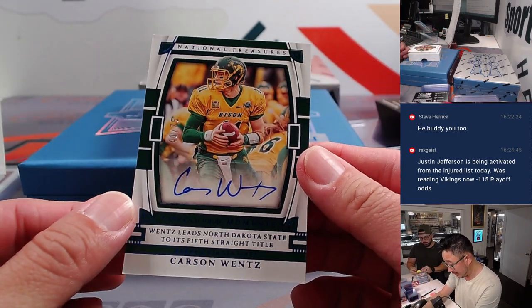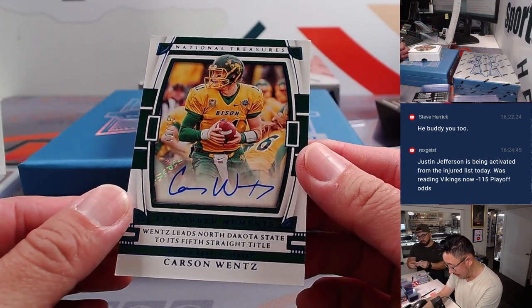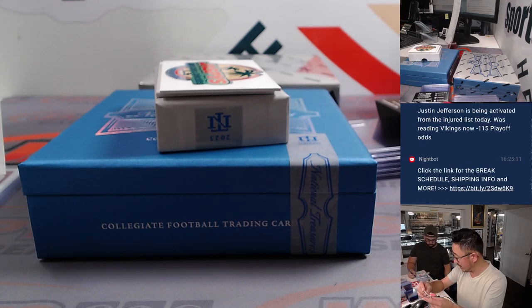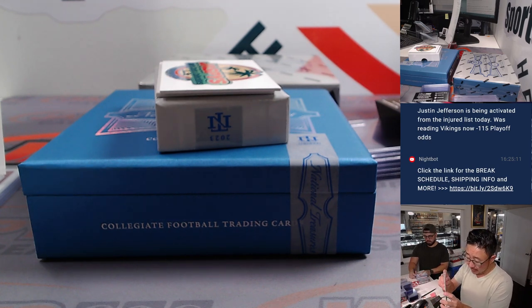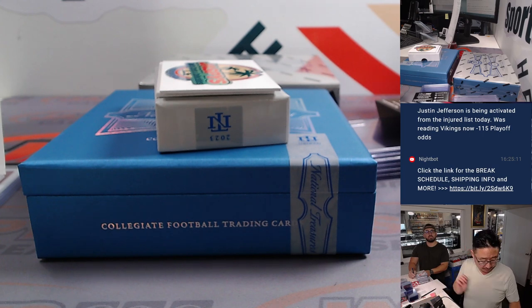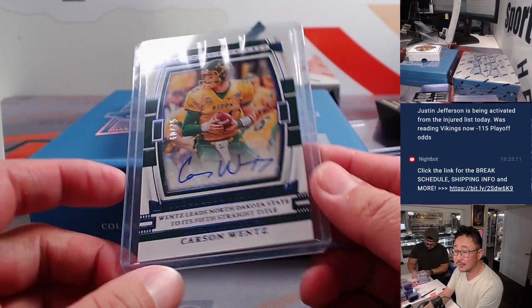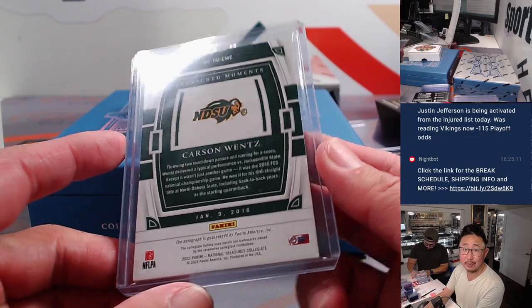And we've got Carson Wentz, 40 out of 75 — a treasured moment with Wentz leading North Dakota State to its fifth straight title. Is he a Ram right now? Active players go to the team they're currently on. Even if he got dropped, he'd be most recently on the Rams. So yes, that is Raymond with the Rams.